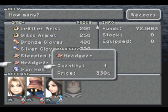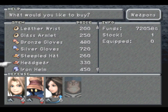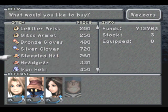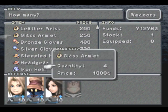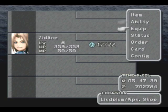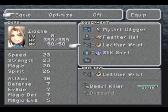I want to get headgear, primarily for learning a new ability, not even to actually equip it. I want to buy three extra steepled hats for synthesizing yellow scarves. And I also want to buy four more glass armlets to synthesize — for equipping and for other synthesizing we're going to be doing soon.